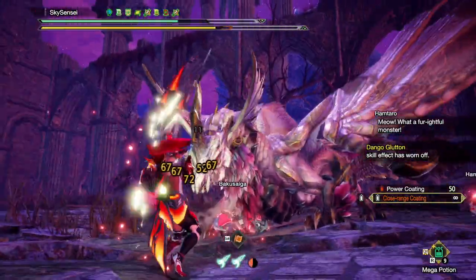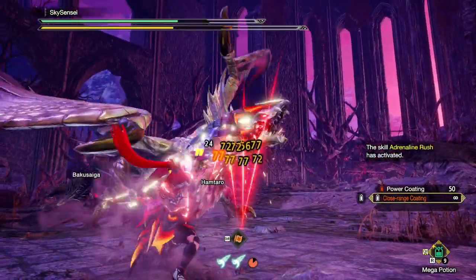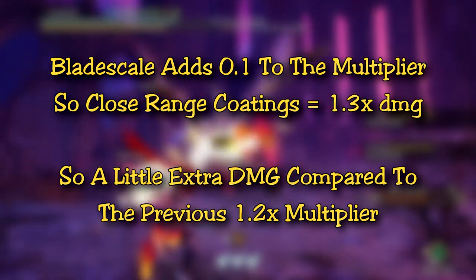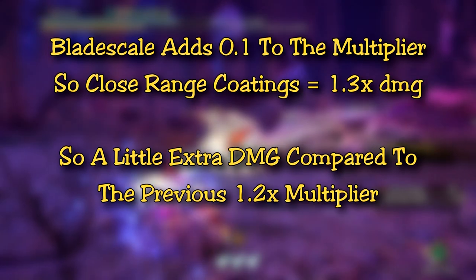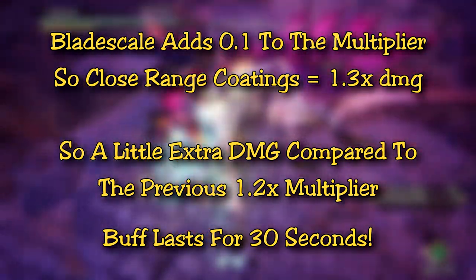If you're a bow user that uses close range coatings quite a bit — like most casual bow hunters — or if you're doing a longer anomaly quest or just learning a monster, blade scale can be very beneficial. With the activation of blade scale, 0.1 gets added to the close range coating multiplier, so compared to the usual 1.2x multiplier, blade scale brings it up to 1.3x, and that lasts for about 30 seconds, just like Adrenaline Rush.